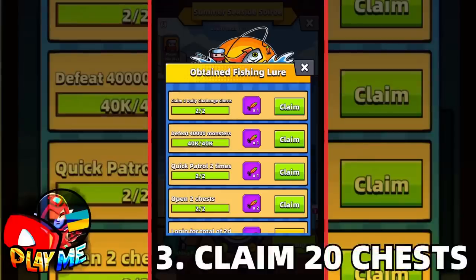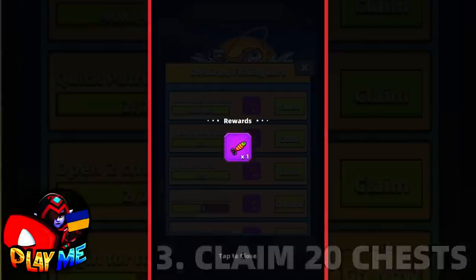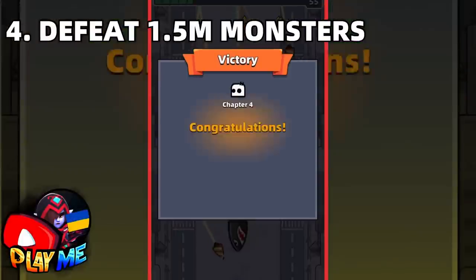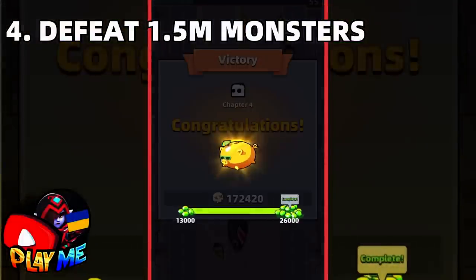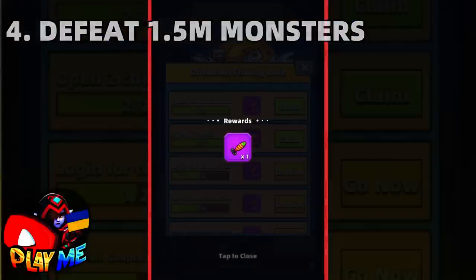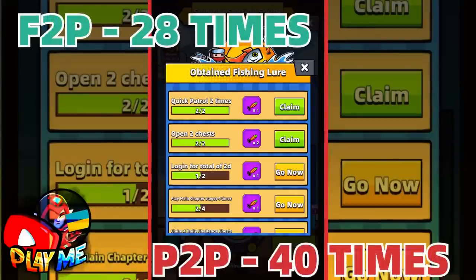In the next mission, you will need to claim chests from daily challenges — you need to claim 20 chests. In the next mission, you will need to defeat enemies — 1 to 1.5 million. To complete this mission fast, just play trial chapter 4 and use the shiny wrist guard. To complete the following mission, you will need to use quick patrols — the cap is 28 times for free-to-play players, and 40 times for players with a monthly card.